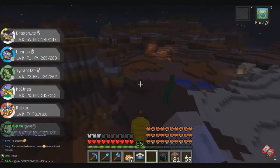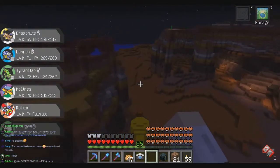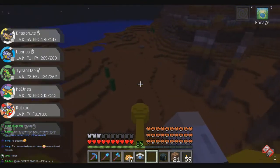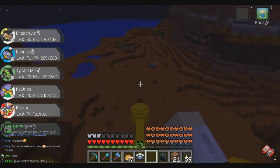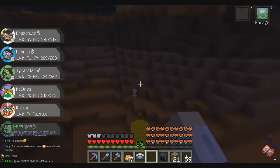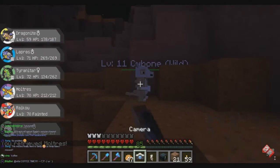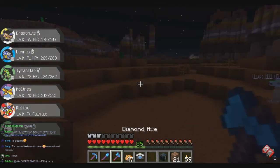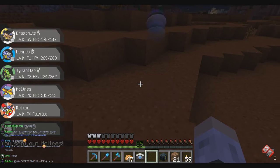Dugtrio. Larvitar. Let's do a quick scoop around — many weird Pokémon. Hello, Cubone. There we go. Hello, little guy. Welcome to my collection. Cubone — we can cross that off the list. Very good. Thank you very much, little guy. Much obliged.